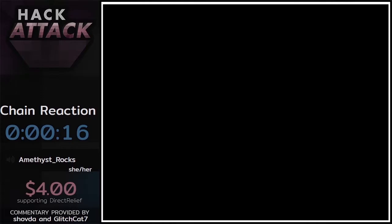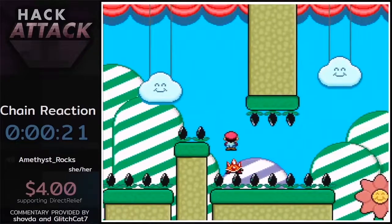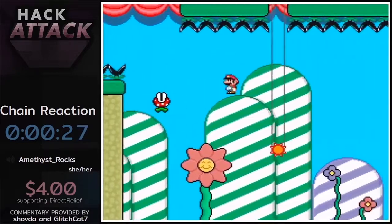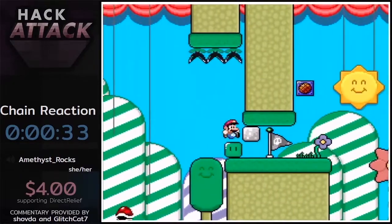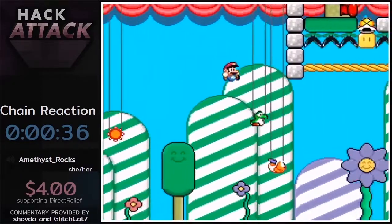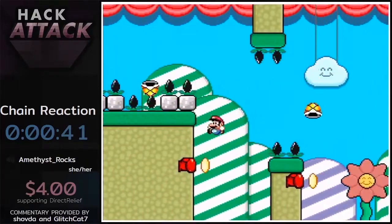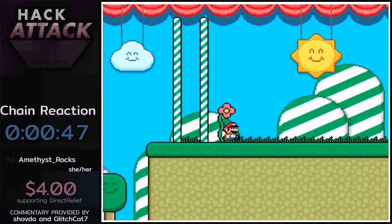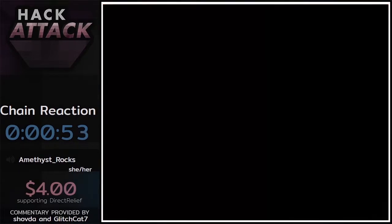The big thing to mention about this hack for everybody watching is that it uses what is called motor skills — you change your jump in midair. You can see Amethyst going between spin jump and regular jump and doing cool little moves. This got popularized by Morsel and then Juz Cook in Storks and Invictus respectively, and for a while I think every hack had a motor skills level. Level one already done — that was a great level one.